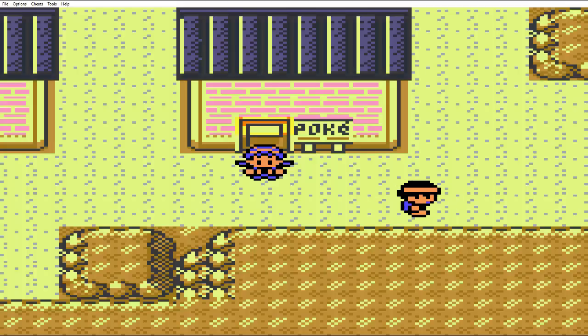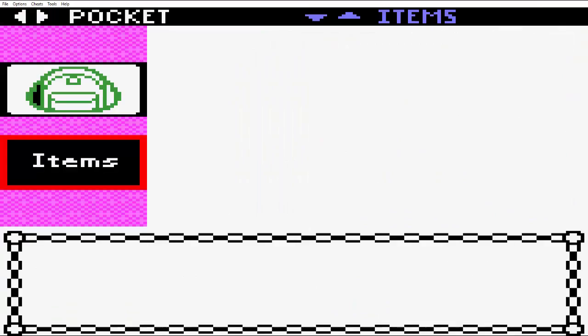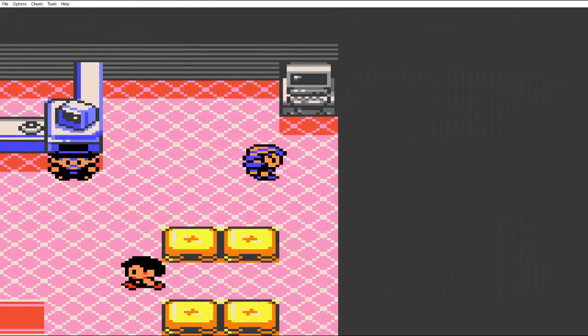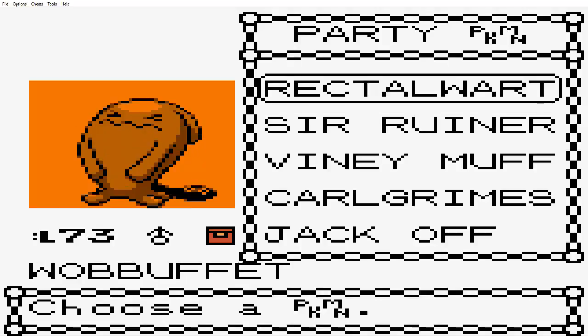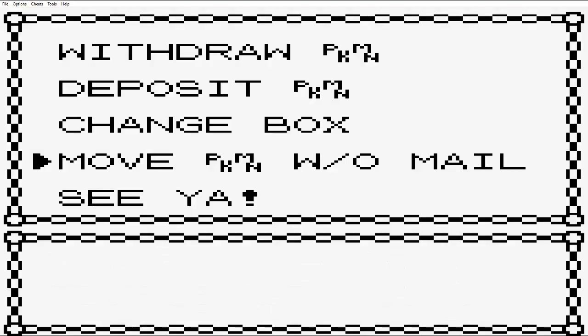I'm going to go research how to get an Eon Mail. Okay, this is actually not too bad. I have lots of balls. So what we're going to do — we're going to catch two Gligors. An error message popped up on my laptop with the instructions on how to do the cloning. We need to set up a whole bunch of stuff. The idea is we get two Gligors. We have to get them to level 28 each so they both learn Feint Attack.